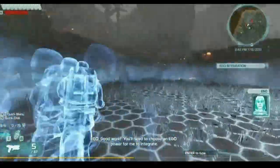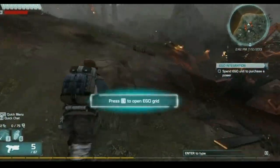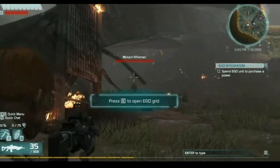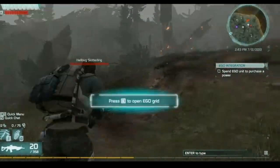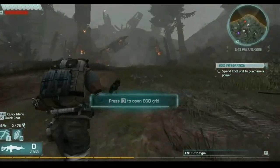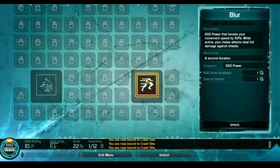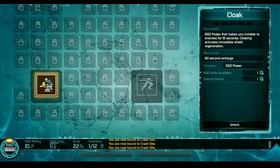Good work, you'll need to choose an ego power for me to integrate. I think I'm gonna choose — this one for speed. Speed is pretty helpful. Let me take out these enemies. I think personally I'm going to go with blur or cloak. I'm going to go with cloak.